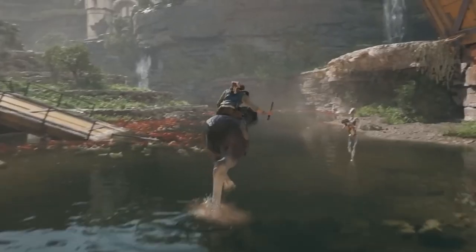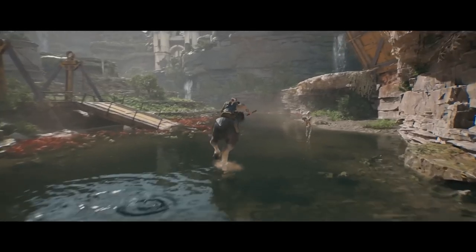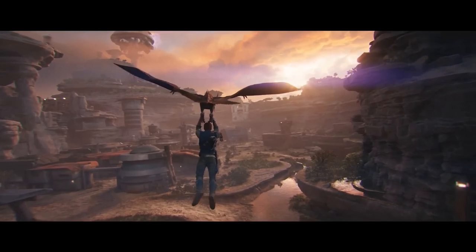Also, you can ride animals. I don't know what this thing is — kind of looks like a Buckbeak. Cal is riding it like a horse and slices a battle droid in half as he's riding it. I think the worlds in this game are going to be even bigger and you're going to have to use animals to get around.